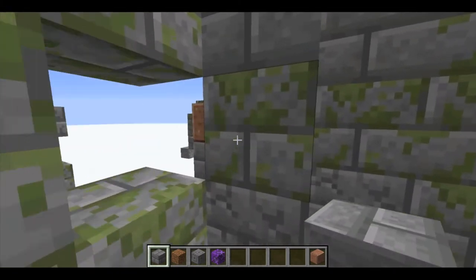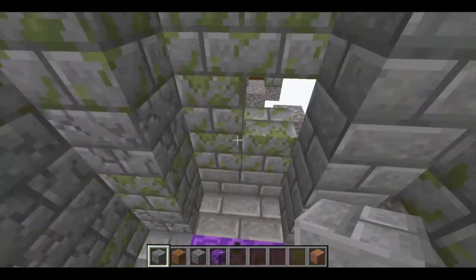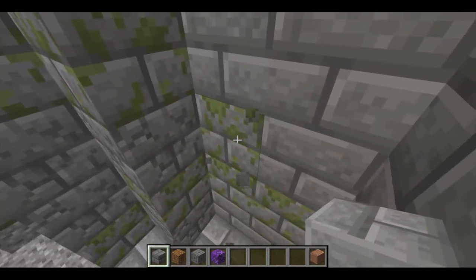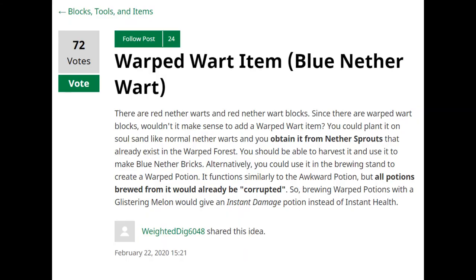There are some potions that might not even have antidotes — like instant damage potions probably don't have an antidote. But I think it's a pretty cool idea nonetheless, and of course blue nether bricks are pretty cool. Looking at another idea: there are red nether warts and red nether wart blocks, so since there are warped wart blocks, wouldn't it make sense to add a warped wart item? You could plant it on soul sand like normal nether warts, and obtain it from nether sprouts that already exist in the warped forest. You should be able to harvest it and use it to make blue nether bricks. Alternatively, you could use it in a brewing stand to create a warp potion — it functions similar to the awkward potion, but all potions brewed from it would already be corrupted, so brewing a warp potion with a glistering melon would give an instant damage potion instead of an instant health potion.